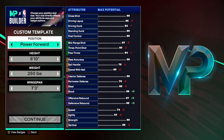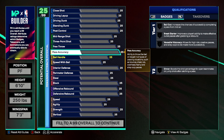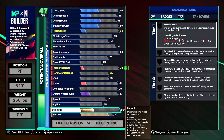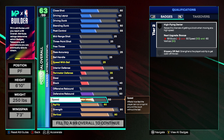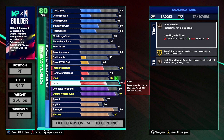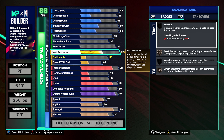Power forward, 6'10", 250 lbs, wingspan seven foot three, so we can get that 83 point ball. Starting from the bottom up: birth will be 80, strength 90, agility 60, speed 70, defensive boards 94, offensive boards 80.